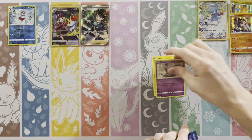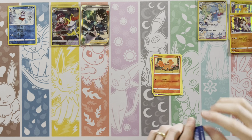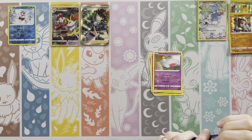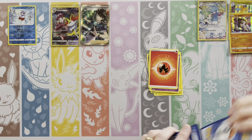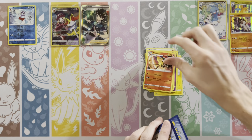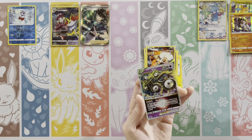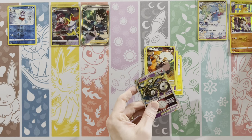With booster boxes, you know some stuff is going to come — we'll get a full art or something. It was a Rockruff. Oh, Unown V Star! All right, so there's a V Star — that's neat. Double hit pack for you. Yeah, look at that — already four of the Trainer Gallery.